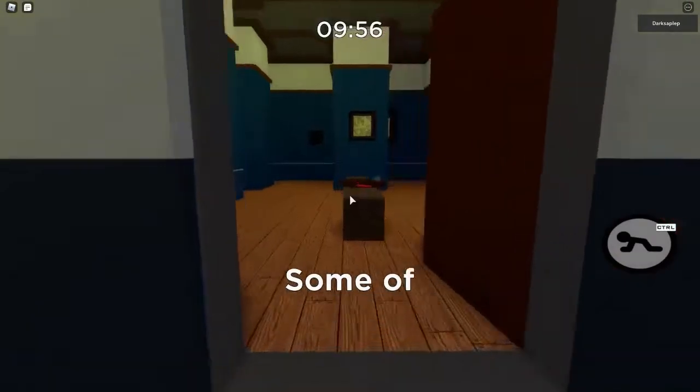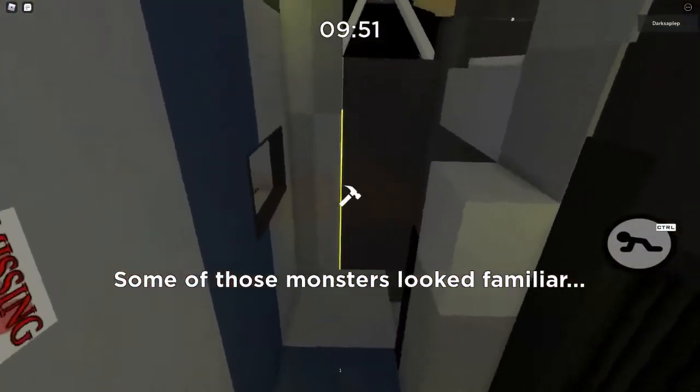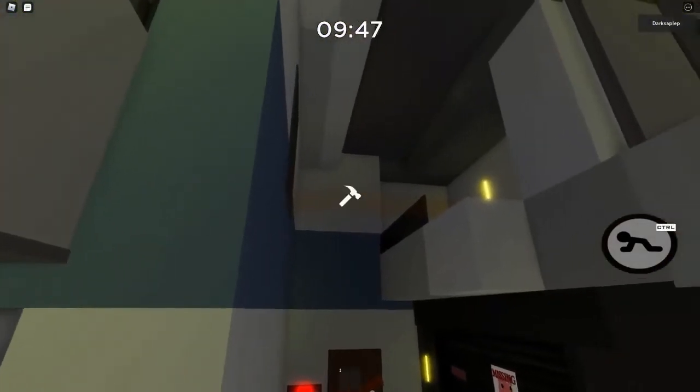Starting off with the plank trick. With the plank, like you can see in the video, you can basically place it from below or from the stairs.